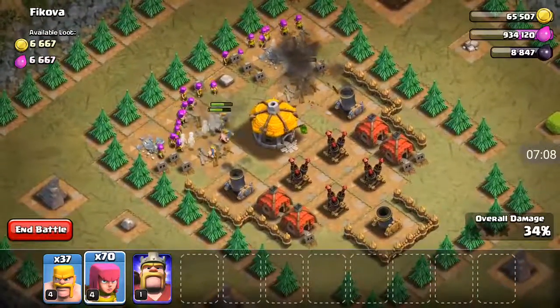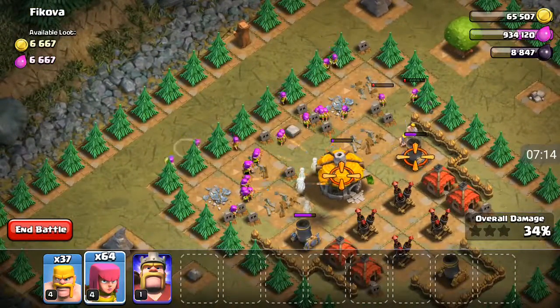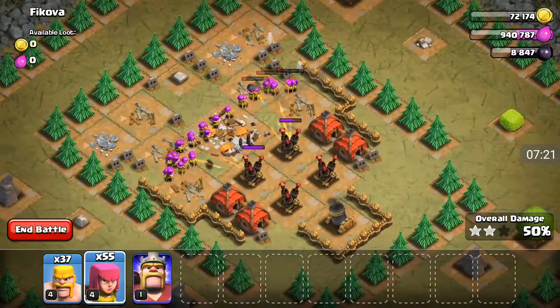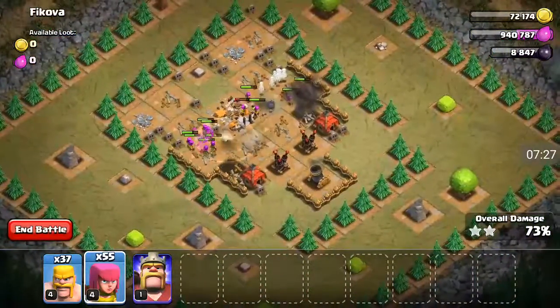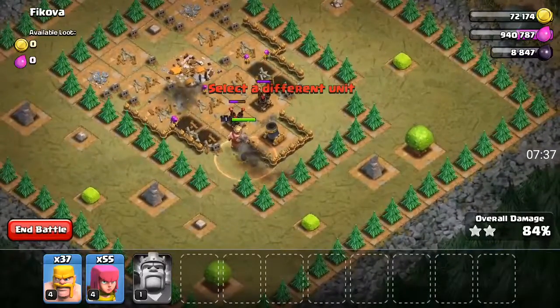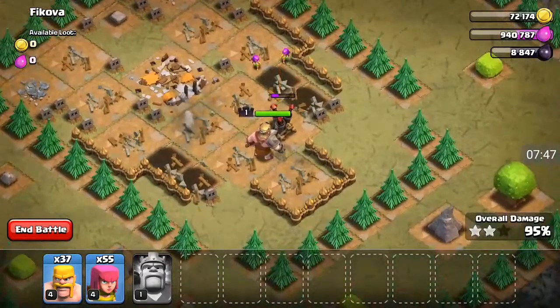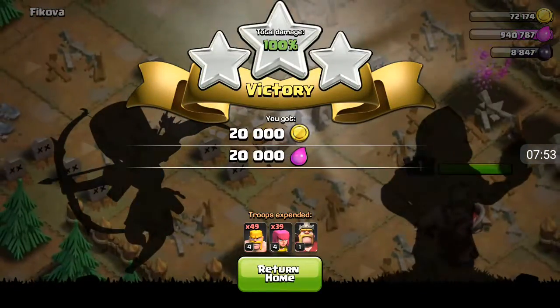As you guys know, I think that amount of barbarians is enough. Maybe I need some more archers to help out the barbarians, because there are a lot of them dying right now and I know there are more traps inside. But I'm not going to be spending the whole day watching out for traps. There are just literally traps everywhere. I have accidentally placed down my king, but I guess let's just place down the king anyway — the king will basically just help out. Looks like my king has destroyed everything and now I've basically got a 3-star, which is very nice.